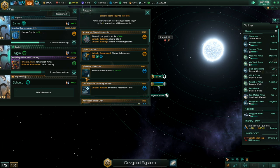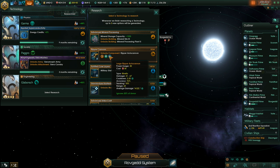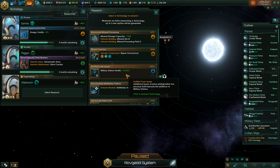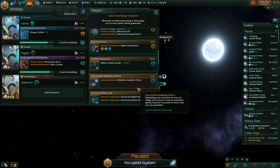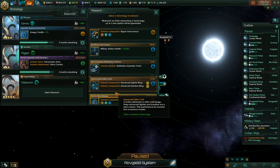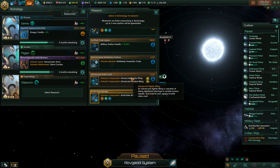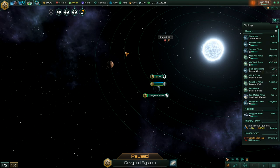All right, what else is happening? Engineering research: auto cannon, mineral silo — free plus 10% military station health — battleship assembly yards, that might be useful actually. Advanced fighter wing and advanced bomber wing — yeah, sure, let's grab that.